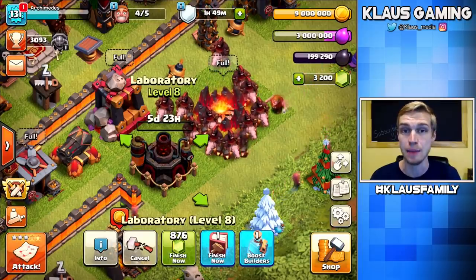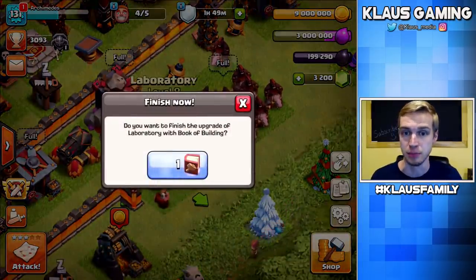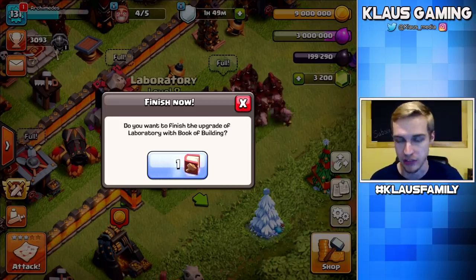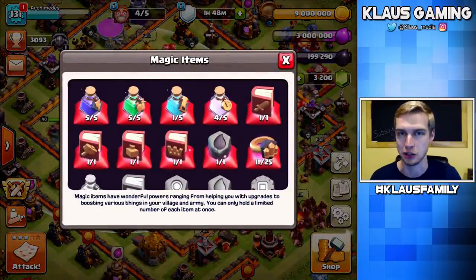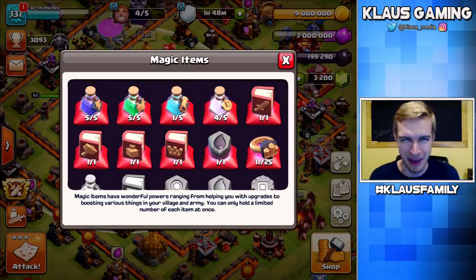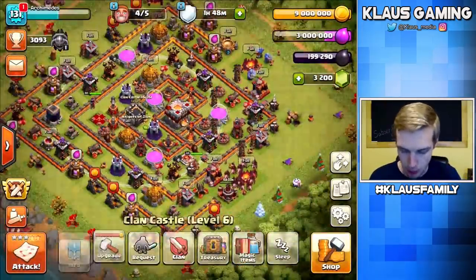I've actually got a Book of Building, but I don't really want to use it on the Lab right now because I'm not going to have the loot to do something in the Laboratory today. Although I think I might have a Book of Fighting — I do — and I also have a Dark Elixir Rune. So I might actually spend my Book of Building on the Laboratory. We'll see.